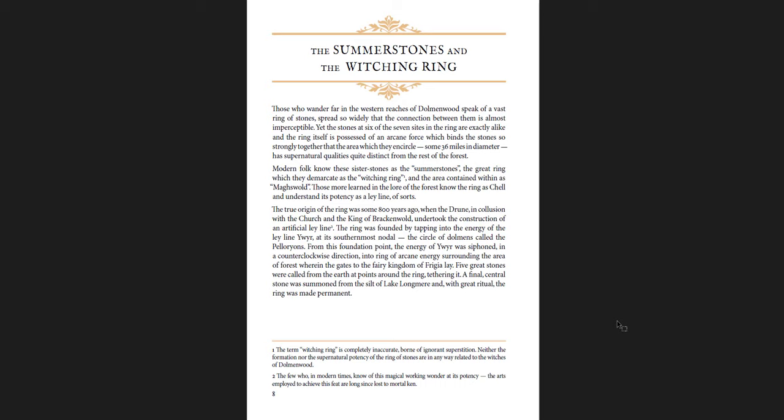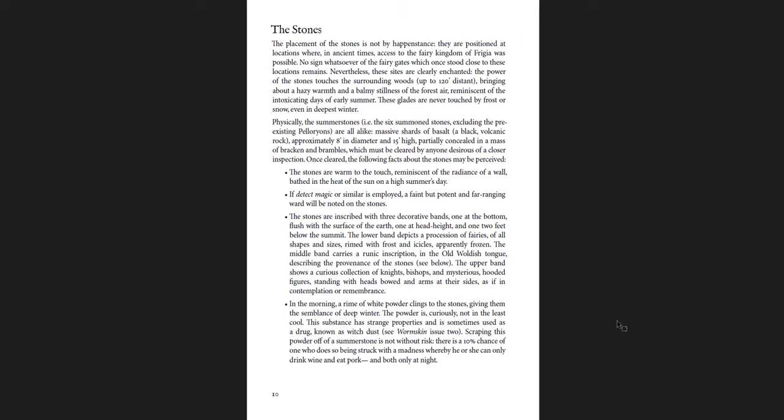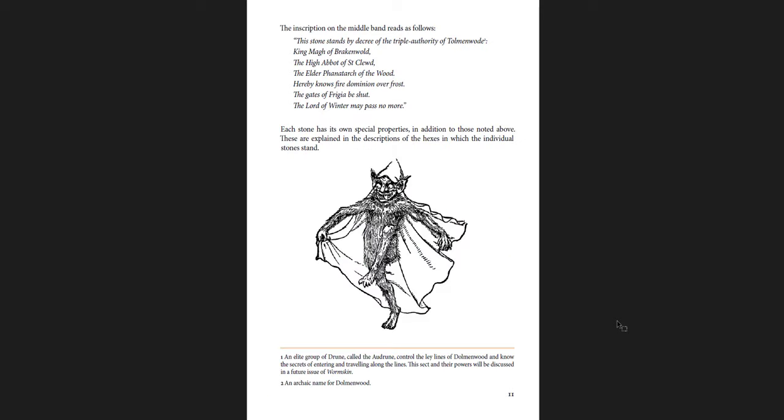The Summer Stones and the Witching Ring — you get these standing stones throughout Dolmenwood. It's called Dolmenwood because you have dolmens standing throughout the entirety of the wood in various places. They stand on ley lines, block things, connect things, and stop fairies from passing through certain areas. It's great meta hex-crawling content — above and beyond each individual hex, there's a connection between large portions of the forest through these rings and ley lines.